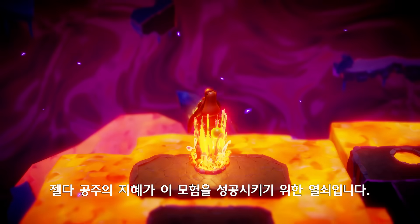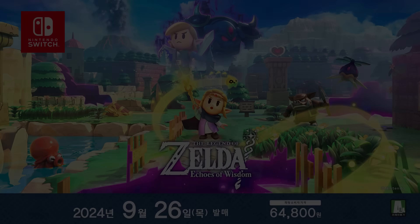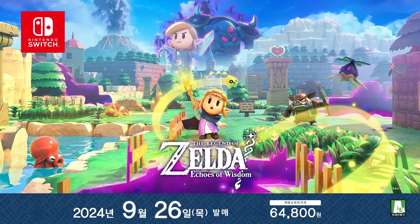To save Hyrule, Princess Zelda's wisdom is key to undertaking this adventure. The Legend of Zelda: Echoes of Wisdom. Available September 26th, only on the Nintendo Switch system.